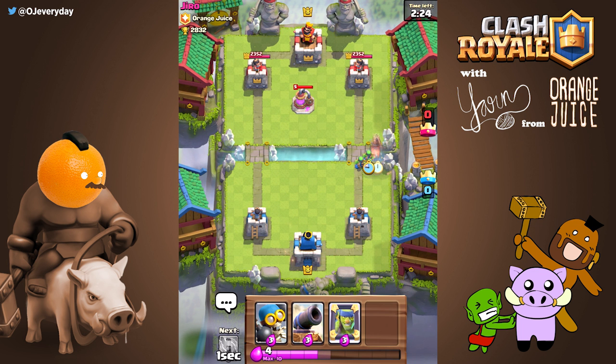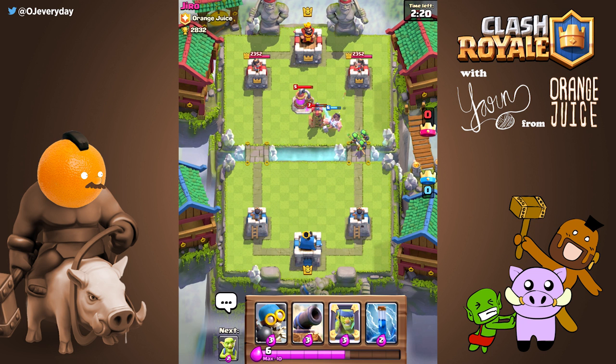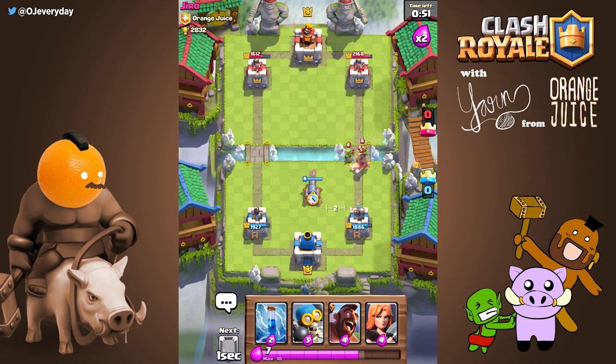How do you counter someone that knows how to pig push? You can pull with a second structure, but in most cases that's a negative elixir trade. It's better to save your structure until after the hog crosses the river. Since the hog was pre-pig pushed, you need to counter by placing the structure less than 3 tiles away from your tower. It's much better than using 2 structures.